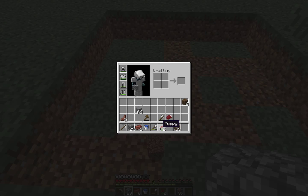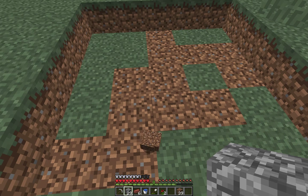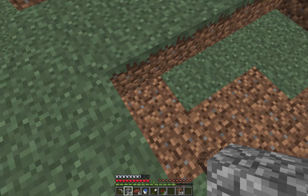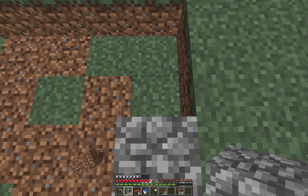Any kind of flower. Go ahead and dig a hole like this, 5x5, and then take your cobblestone and place it on the edges like this.